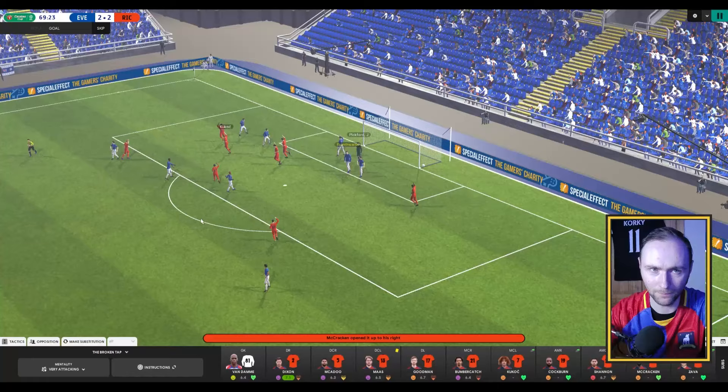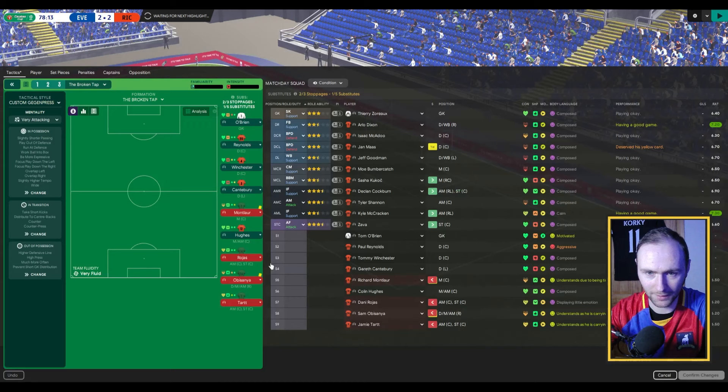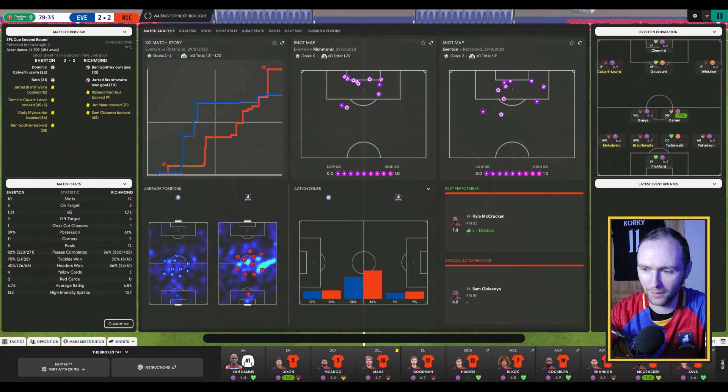That strike was on target — that should be Kukuch's goal. I've got it for him. Bumpercatch or Goodman — I feel like Goodman's playing well but Bumpercatch is not playing so great. So I'll bring Colin Hughes in. I don't like risking him coming back from his injury, but if we've got to play him, we've got to play him.